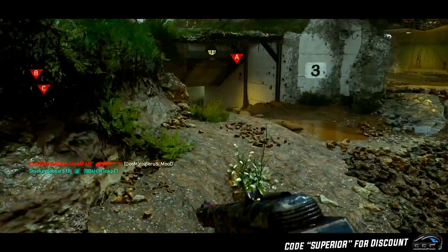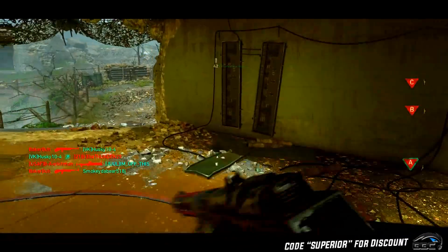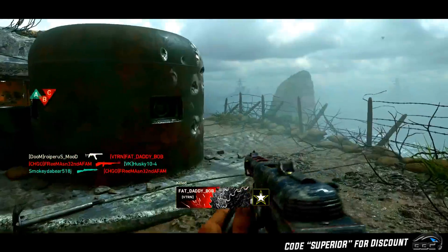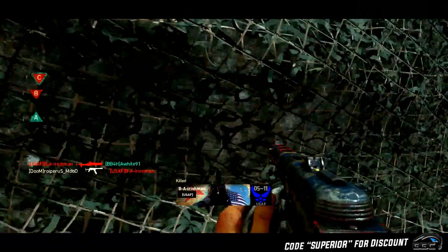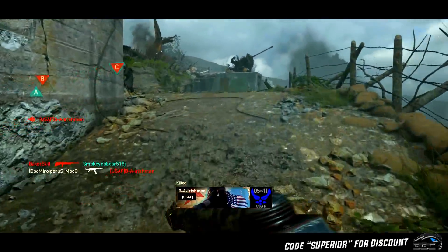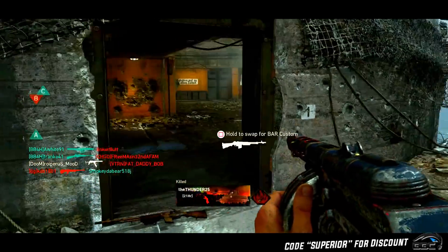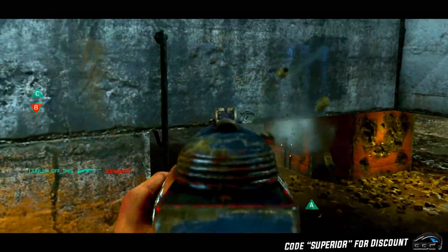Today we've got a super cool video talking about a patch that Sledgehammer actually rolled out to Call of Duty: World War 2 yesterday, Wednesday November 29th. This was a big fat juicy update. Some updates are super cool and add a lot of stuff, some are kind of lame — this one was a super cool one. But I don't want to be repetitive and just repeat what the update had in it, because you guys probably already saw that from a lot of other YouTubers.